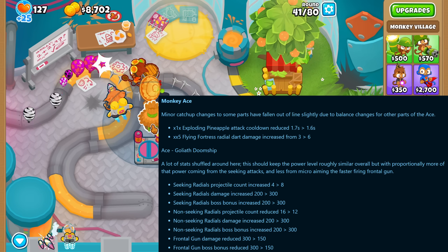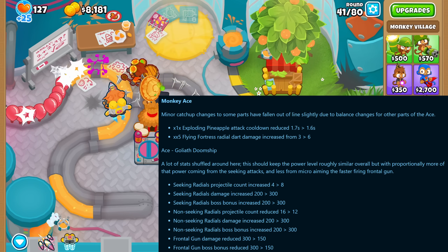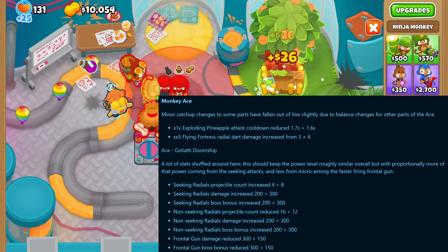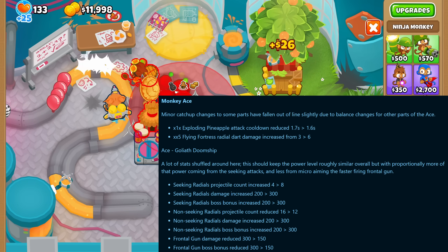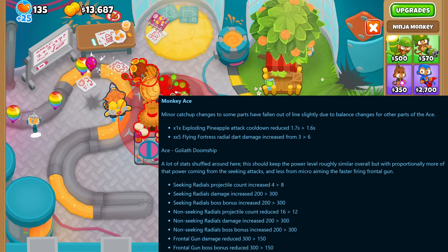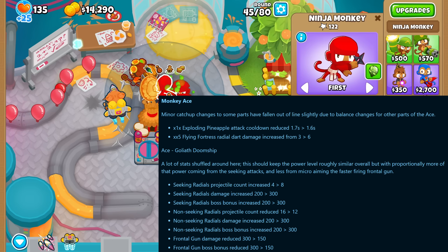The ace paragon got a lot of changes in how it deals damage. The seeking attacks got doubled and got more damage while the non-seeking attacks got reduced in number and damage, and the frontal gun got reduced damage as well. Overall they say the power of the paragon should remain about the same, but more of its damage will come from the seeking attacks, reducing the need for micro.